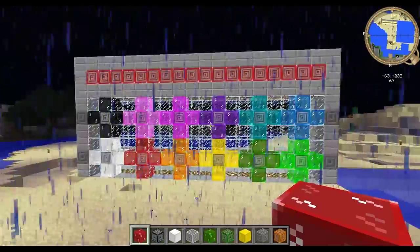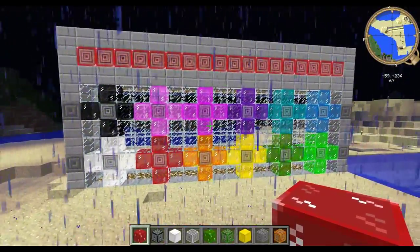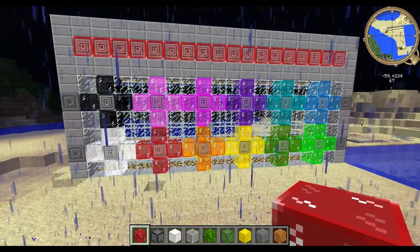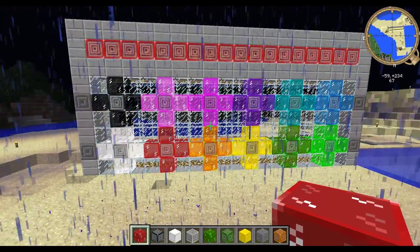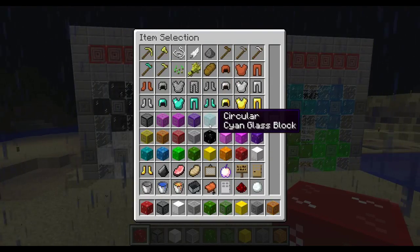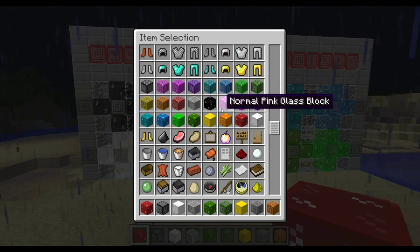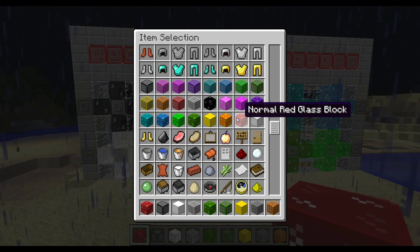The main point is to show off these. These are some colored glass blocks I've been making for the game. They will eventually be craftable, but right now they are only available in the creative menu. As you can see from the menu here, we have a nice selection to pick from. I've got almost every color except for the grays and the browns of the wool.